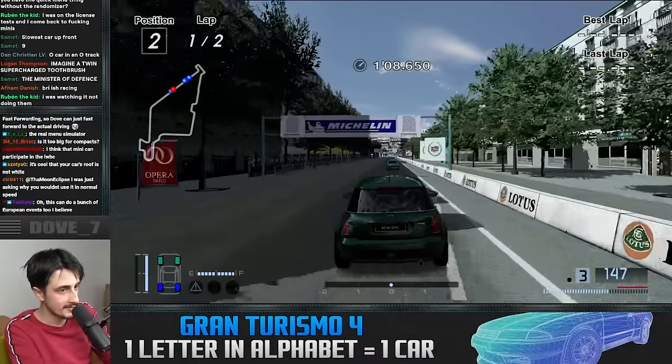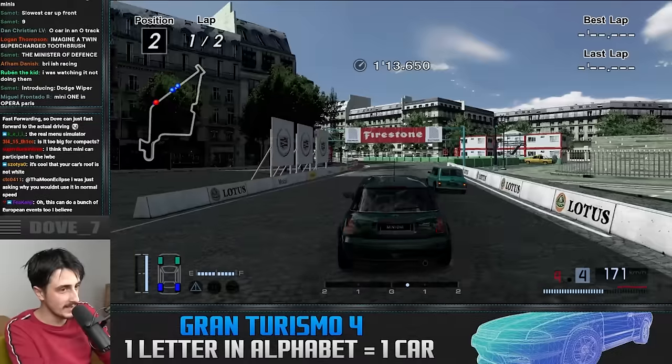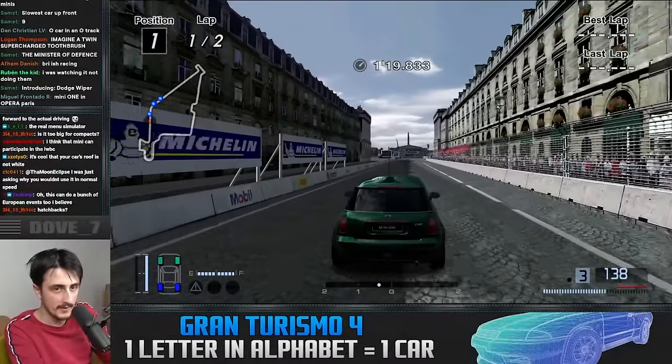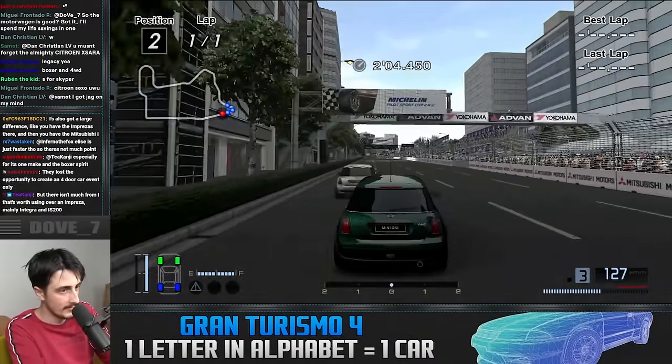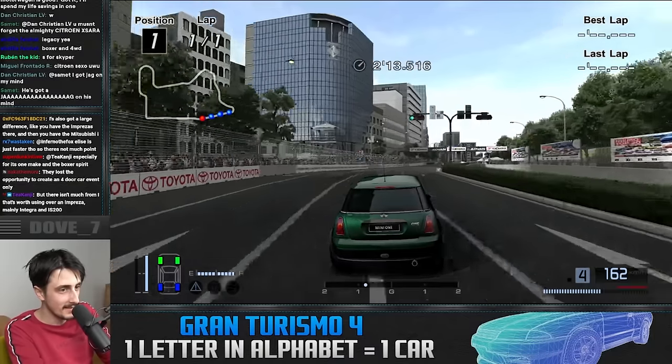How is this thing so freaking quick compared to the other Minis? Look how far back they are — they're not fighting. It's only this Mini Cooper giving us somewhat of a fight. We got a little bit of a better exit. Is the slipstream going to help? Yoink! That is what I like to see.